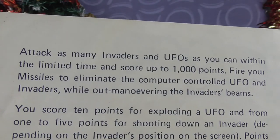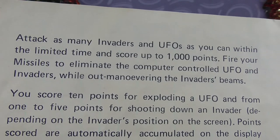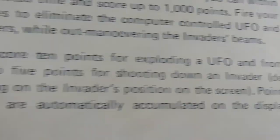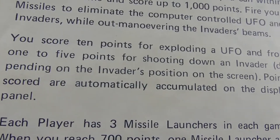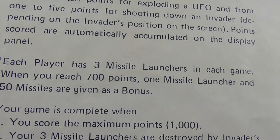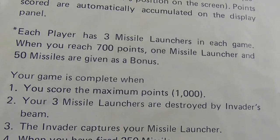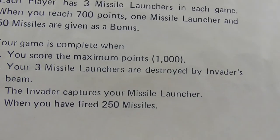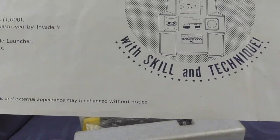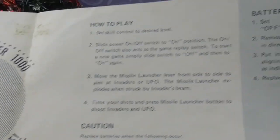Attack as many invaders and UFOs as you can within the time limit and score up to a thousand points. Fire your missiles to eliminate computer controlled UFOs and invaders while outmanoeuvring the invader beams. You score ten points for exploding a UFO and from one to five points for shooting down an invader depending on the invader's position on the screen. Each player has three missile launchers per game. When you reach 700 points, one missile launcher and 50 missiles are given as a bonus. Your game is complete when you score maximum points — a thousand — or your three missile launchers are destroyed, or the invader captures your launcher when you've fired 250 missiles. Challenge invader with skill and technique.